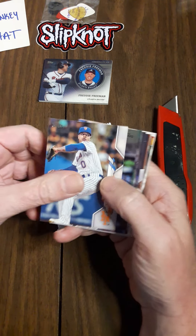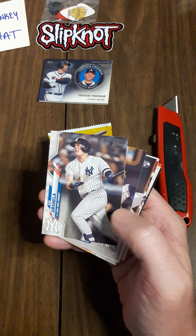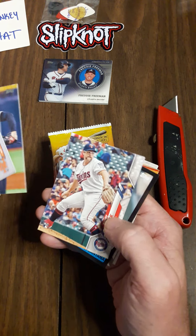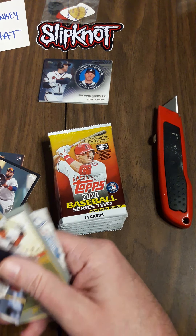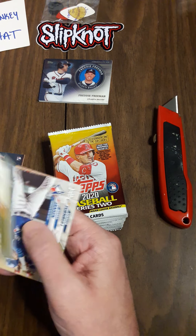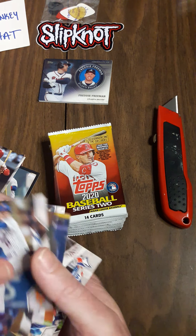Next pack in. Let's take a look here. We've all seen these a lot so let's quickly take a look and see what's going on. So far not much. A Carlos Santana 85, Turkey Red of Ichiro, and a Decades Best Joe Morgan. And that looks to be about it for that pack.